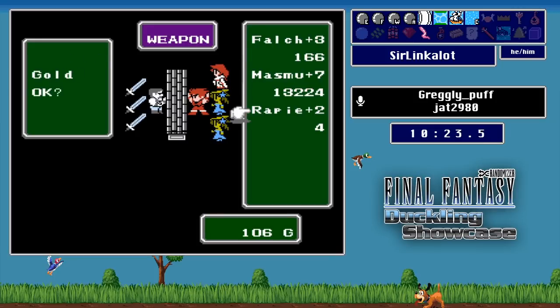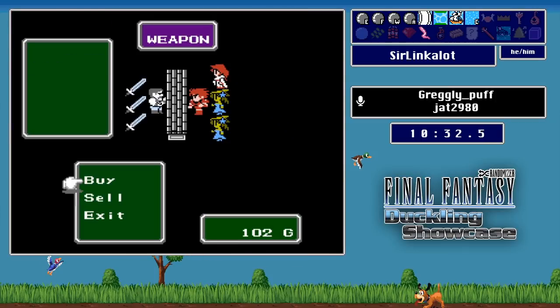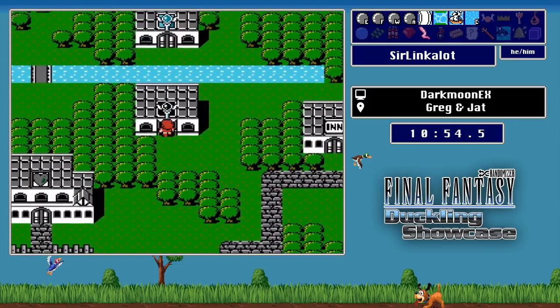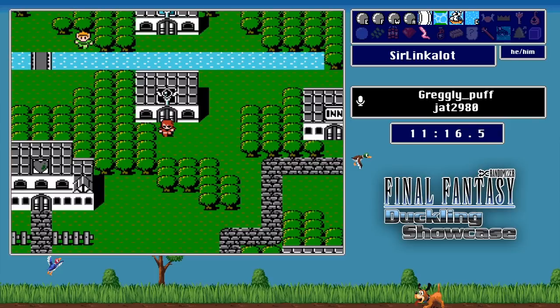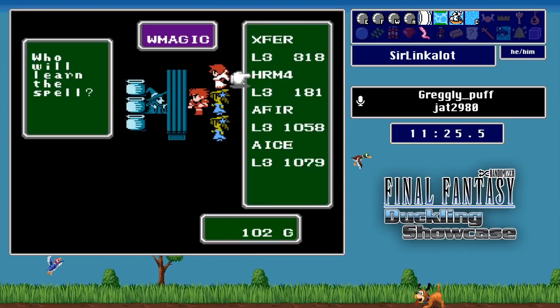Heading into Elfland's weapon shop, they find a Masmune plus seven with 70 attack — the flag set is delivering. He goes back into the shop so everyone can see the stats by pressing Select. A plus seven Masmune is enormous — who needs spells when you have 70 attack? The cost is around 52,000 gold. Also in Elfland: Ice 3 is available — the highest damage elemental spell but resisted by the most enemies, making it situational. Harm 4 is in slot two, so only the White Mage can access it.